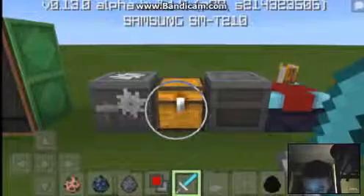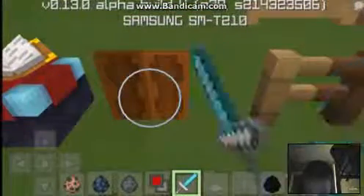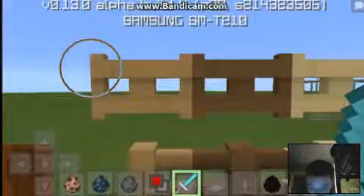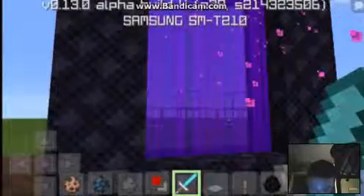Stone cutter, trap door, chair, furnace, crafting table. Oh yeah, there are iron bars. These are the fences and fence gates. Soul sand, nether brick fence, nether portal - I'll show you the nether in a minute.